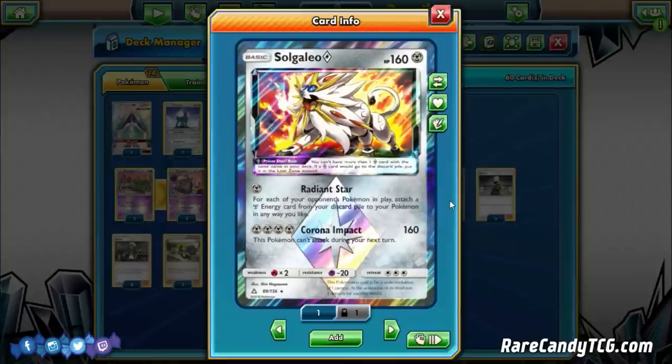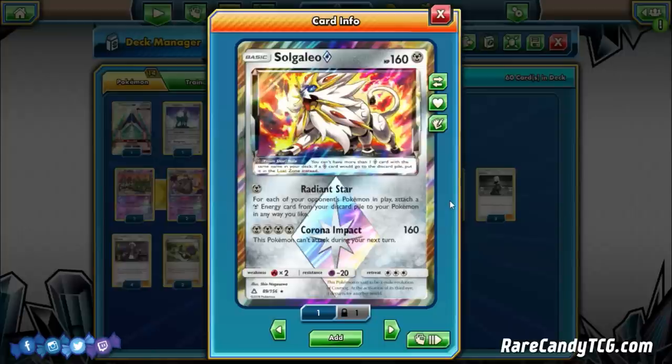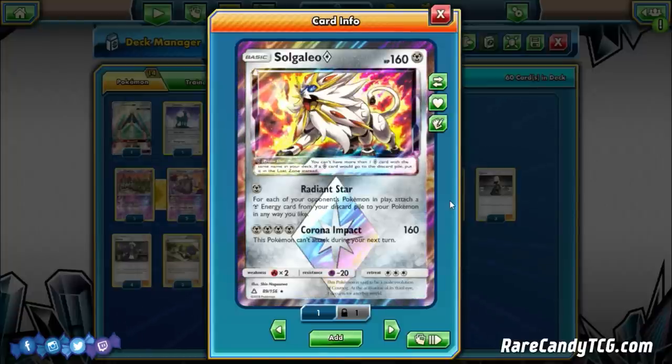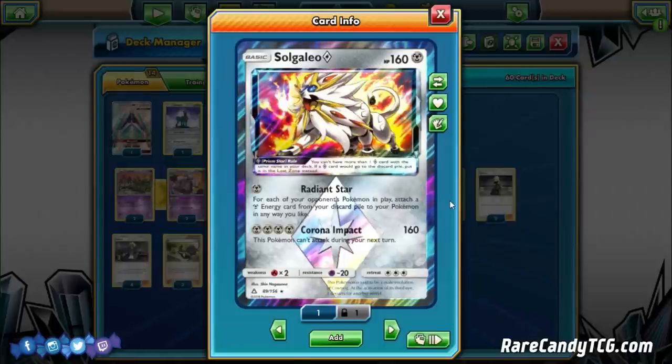Solgaleo Prism Star in conjunction with Registeel really helps alleviate the mid-game energy problem. Solgaleo also has Corona Impact — 160 damage for four Metal Energy, though this Pokemon can't attack next turn. With a Choice Band you hit 190, knocking out basically every basic GX in the format. You don't use it as often, but it's a nice option to go aggro with Solgaleo, and it's good against non-GX decks since you don't have to discard energy every turn.